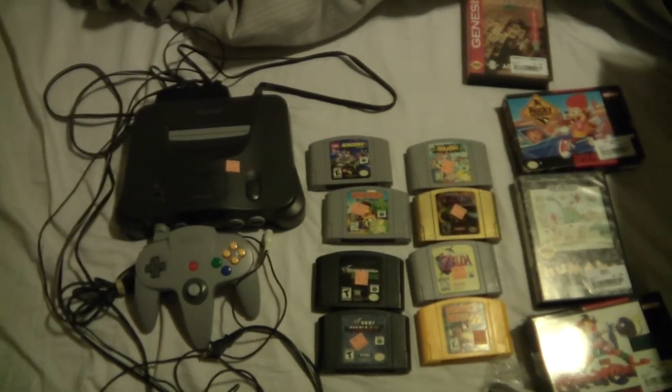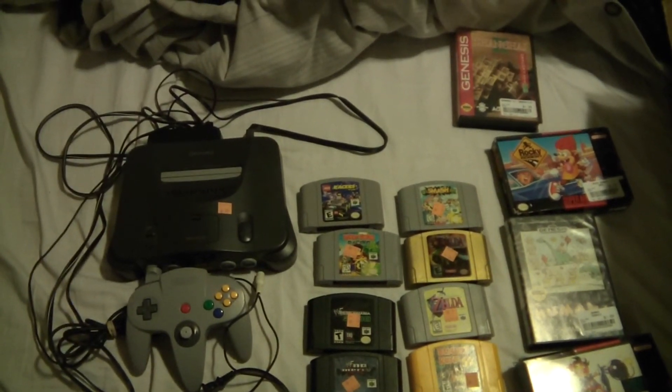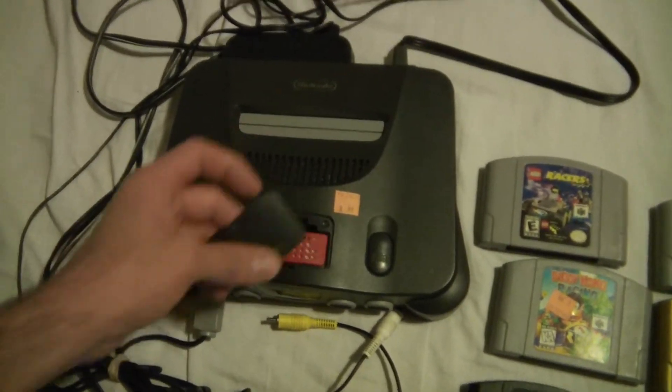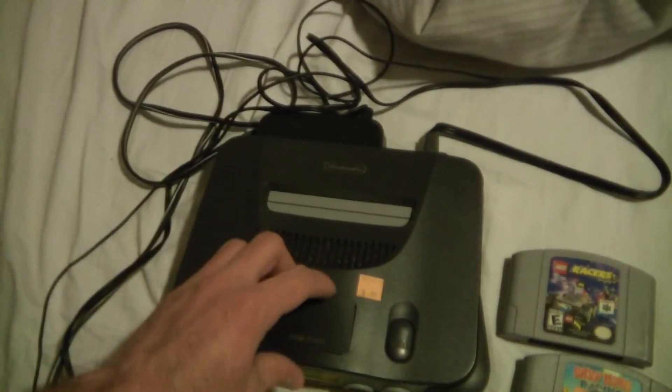Since those games were in the case, I knew there had to be a Nintendo 64 console in the store. Sure enough, went to the back and there was one for $8.99 - controller, all the hookups, and 25% off. The main reason I got it is because it has the expansion pack, and those are like $15 a pop.